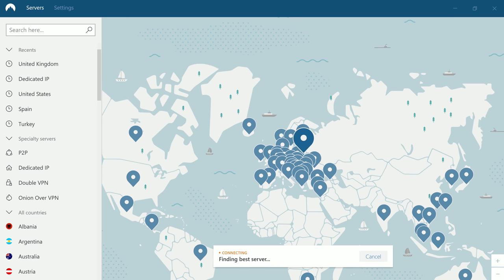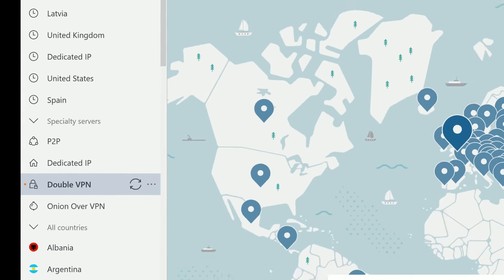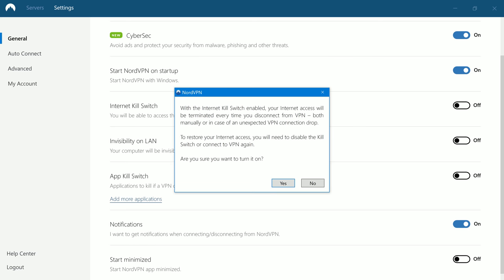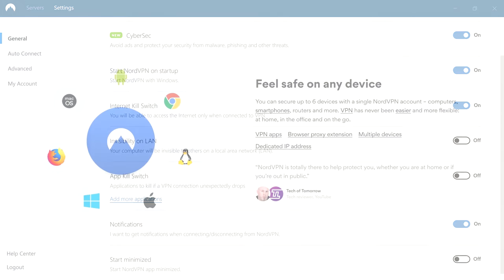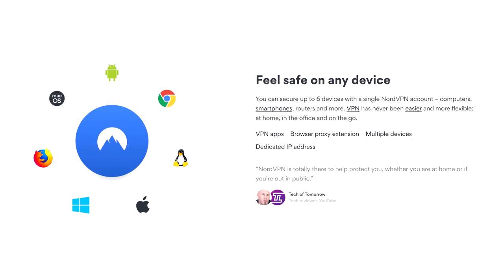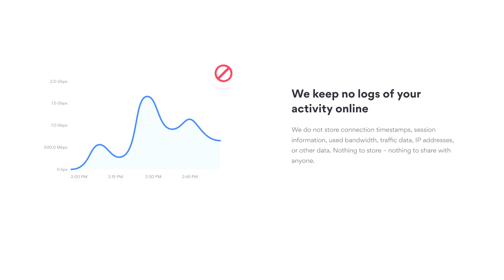Simply click on the country you'd like to connect to. There are also a range of specialised servers for peer-to-peer and Double VPN for when you want to be one step closer to being behind 7 proxies. There's also a kill-switch option if you wanted to cut off your internet should the VPN stop for whatever reason. NordVPN also works in China and with Netflix.